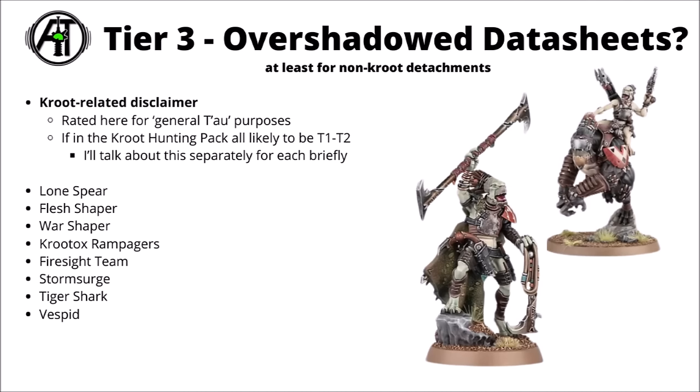Moving onwards and upwards to Tier 3 — here are the datasheets I'd consider kind of overshadowed. Before we get into them, I know I've ranked a fair few Kroot units here. I'd say they're probably going to be a bit on the niche side for non-Kroot detachments, though I've chosen to rank them here more as if you were fielding them for a generic Tau detachment. Basically everything Kroot would be in Tier 1 to Tier 2 for the Hunting Pack, so I'm certainly not trying to say that these are bad for that force.